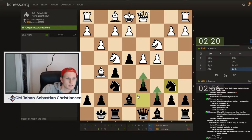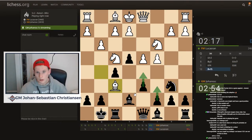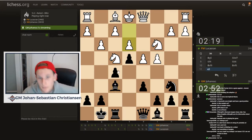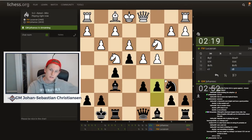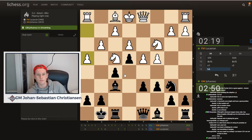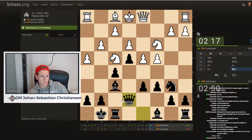Okay, next c6, then d5 — take this one, c6. Qe7, bishop here, I guess. It's one way to play.